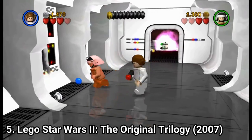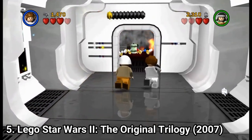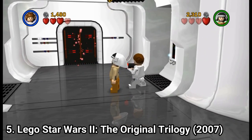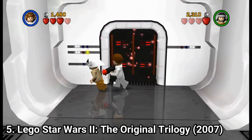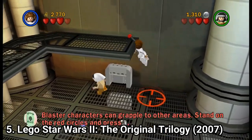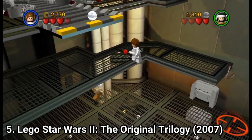And LEGO Star Wars 2, the original trilogy, covers the original trilogy — the other game covered the prequels. The gameplay is the same, but the difference is in the story, and thus in the levels and the characters you play as. And this game, just like the other one, is amazing too.